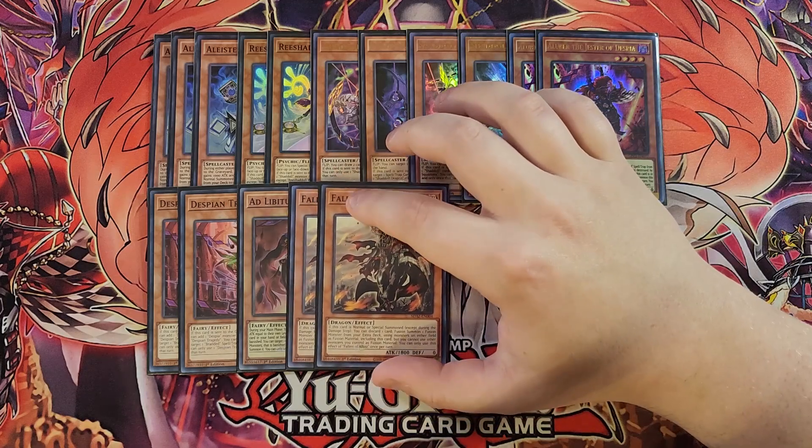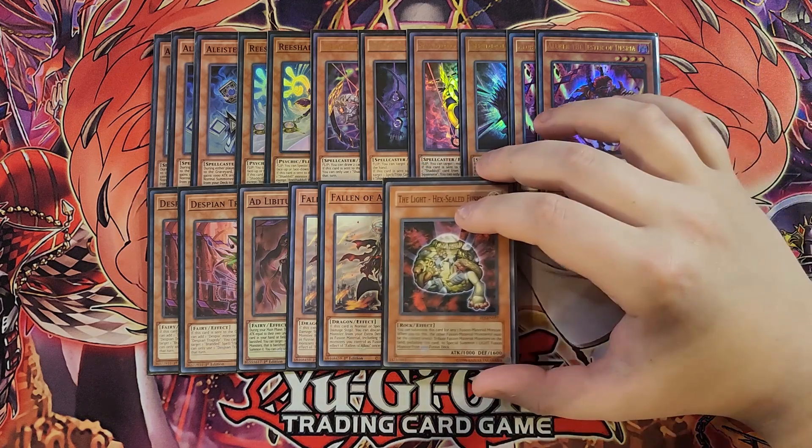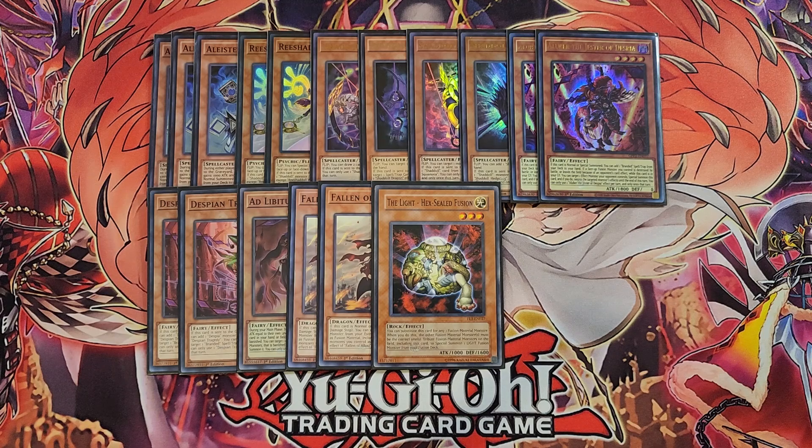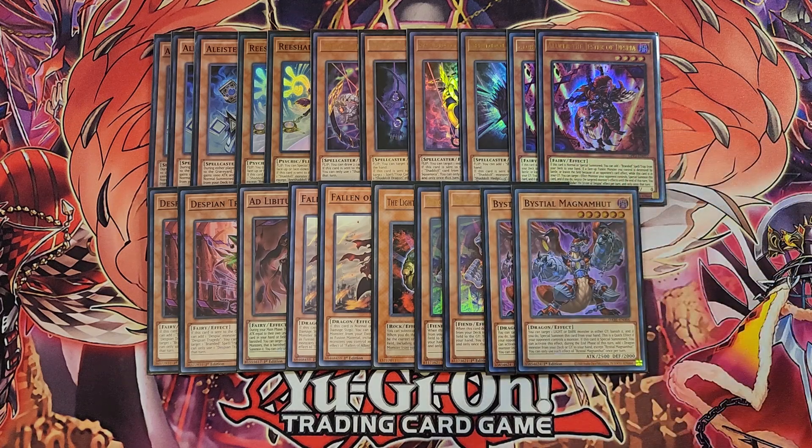We then play two copies of Fallen of Albaz. This card is basically like Super Poly on legs, and you're going to use it with Branded Fusion. We then play a single copy of Light Hex Seal Fusion, which is our light target in this deck to use with Branded Fusion to summon out our copy of Albion. We then play two copies of Edge Imp Chain. Edge Imp Chain works with Forrite for Patchwork — if this card is sent from your hand or field to the graveyard, you get to add a Forrite for card from your deck to your hand, which is always going to be Forrite for Patchwork, so you can get another copy of this card and a Polymerization. We then play two copies of Magnemute. Magnemute searches a dragon during the end phase that it was summoned. All of your Bi-Steel monsters share a common effect — target a Light or Dark monster in either graveyard, banish it, and if you do, special summon this card from your hand. It's a quick effect if your opponent controls a monster.